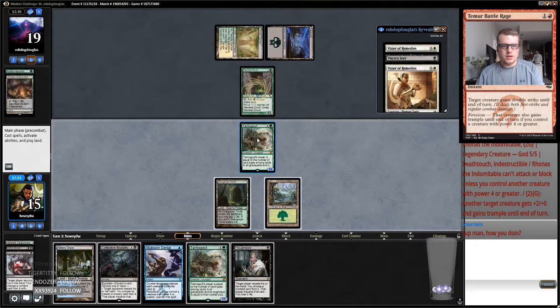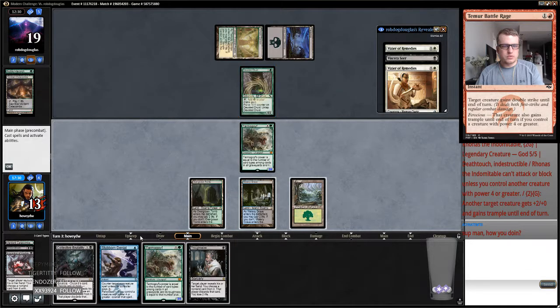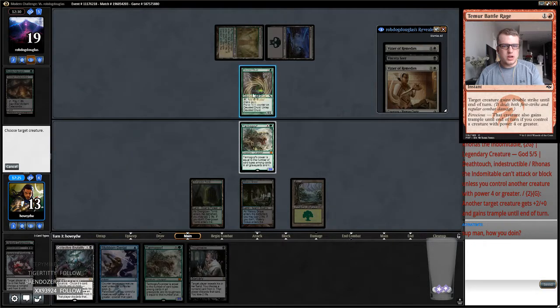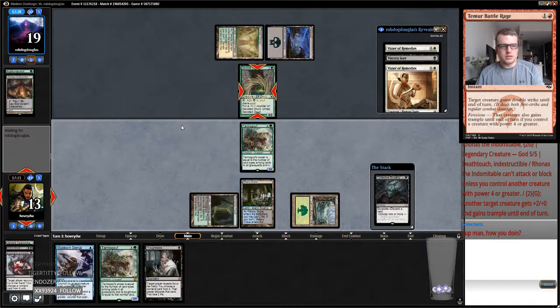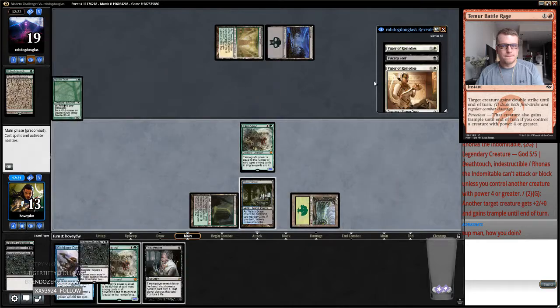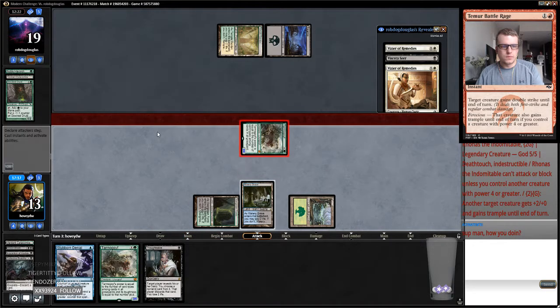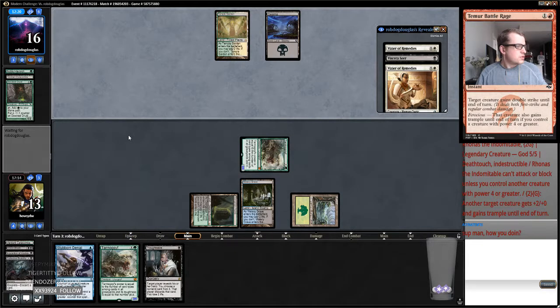I think I'm going to want that Thoughtseize just because many of his cards are Company stuff. We can get a creature next turn — we're just going to nug this, and then get in there and hold up Stubborn Denial. Really hope he doesn't Eternal Witness me next turn, and then just kind of play a little bit of a Delver game.